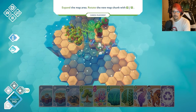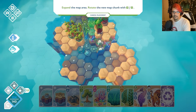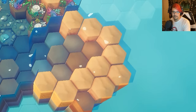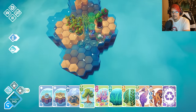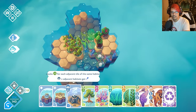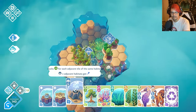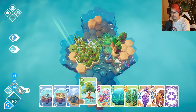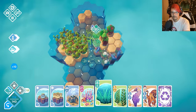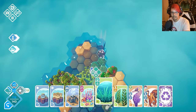Why why why — I hate you! Cancel placement. We got to work with what we have, because too much highland in the ocean will mess you up. So we'll push on here.